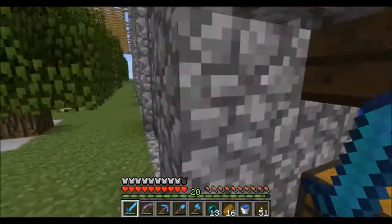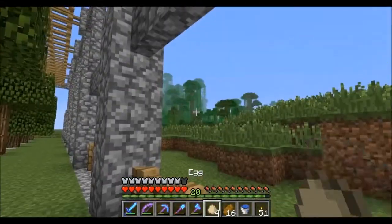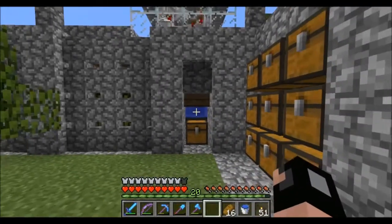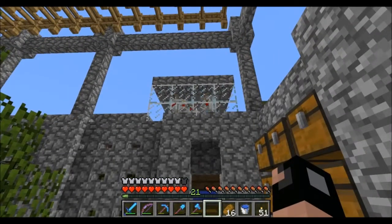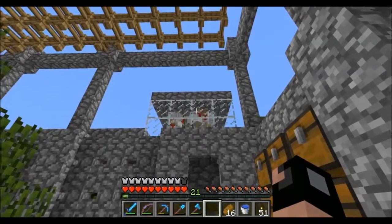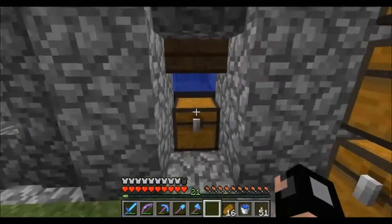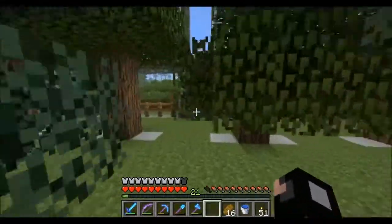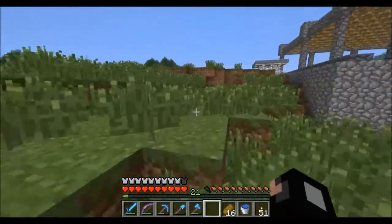It's really bothering me that all these eggs are just despawning — I don't like wastage. So I'm going to change this up. Instead of the chickens just giving eggs, I want to be able to just come to this chest and get cooked chicken and feathers. I'm going to have to make an automatic chicken breeder-killer-cooker thing.